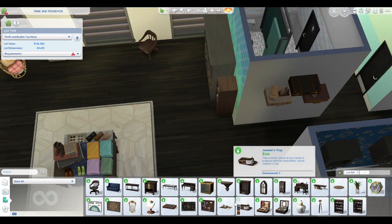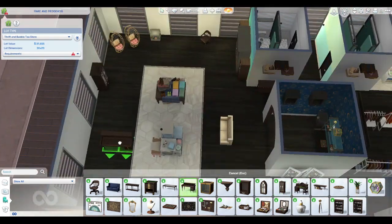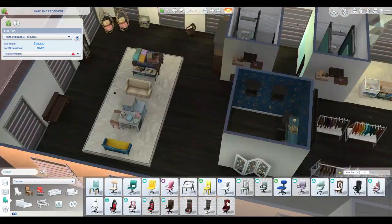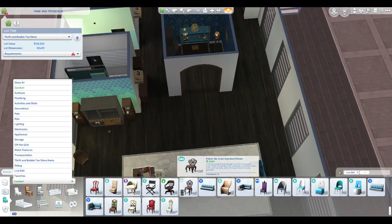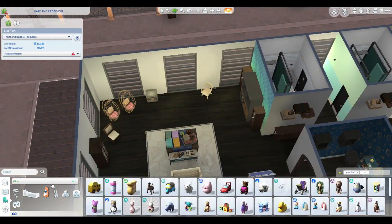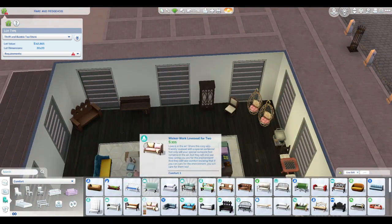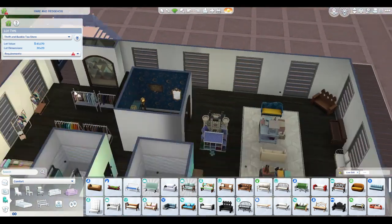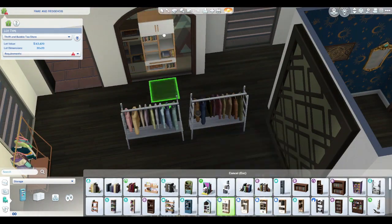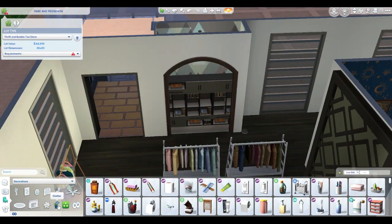I also wanted to make it so you could actually do stuff. I added a couple of dollhouses thinking it would be a good idea for the kids — but during playtesting, an adult came in and smashed them. So I'm leaving them in there. You are more than welcome to change those to something else if you don't want to deal with smashed dollhouses. I wish you could turn that off on a retail lot — is there a mod for that? Let me know in the comments if you know of one, or if you're a modder, make one.